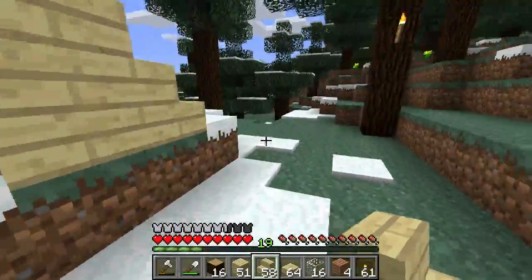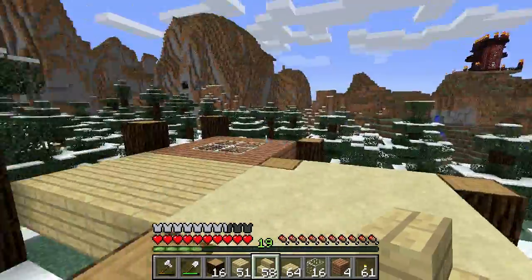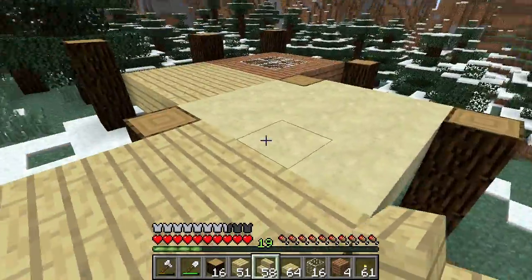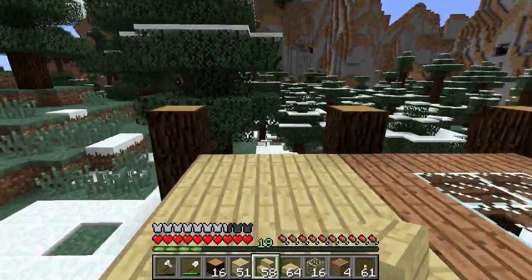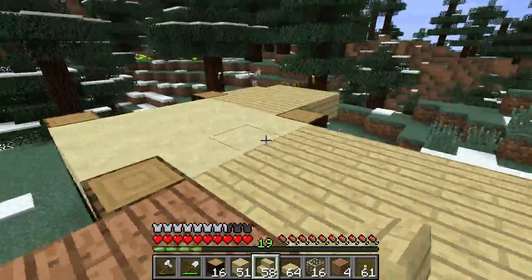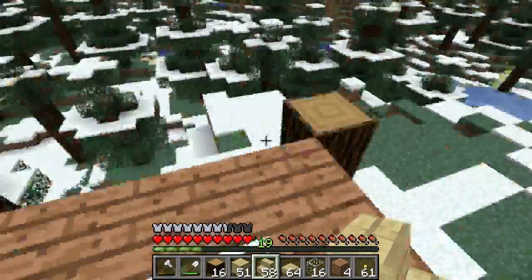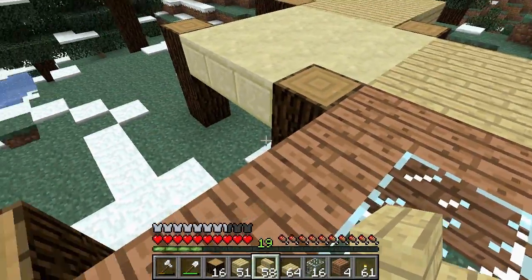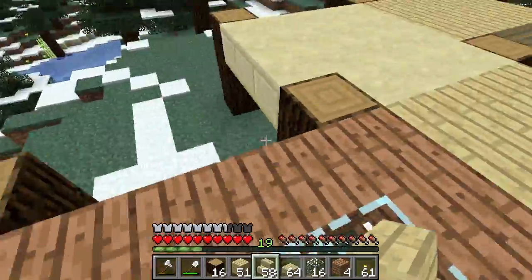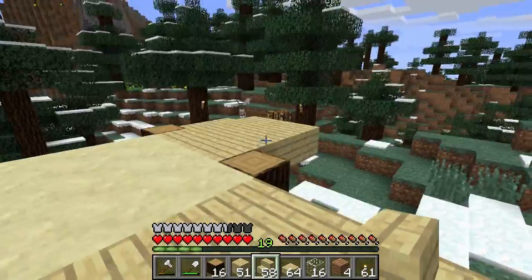That looks good enough. Now let's get up topside and take a peek. So let me take you through the floor plan — you walk the deck, kitchen, dining room, and living room. We're going to have a deck off the back here. Do I need more cherry for that? I don't think so.